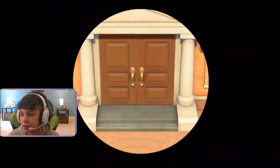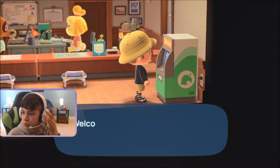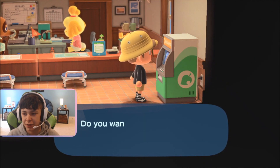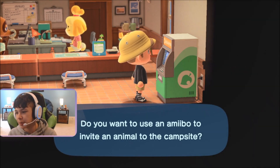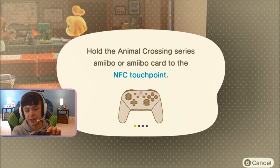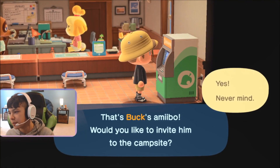So, let's go in here, and we're going to have to hit up the NookStop machine. Here it is. We're going to choose Invite Amiibo Camper. Yes, we want to invite amiibo. Now, we're going to put the card on the touchpoint, scan it in. That's Buck's amiibo. Invite him to the campsite. Yes.